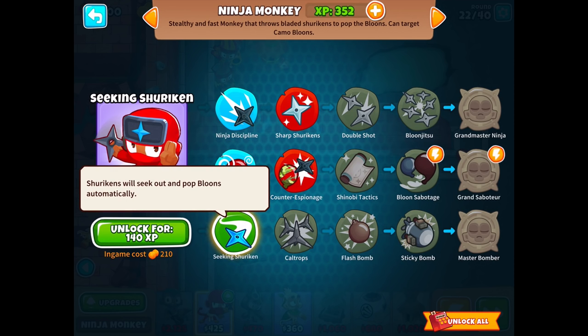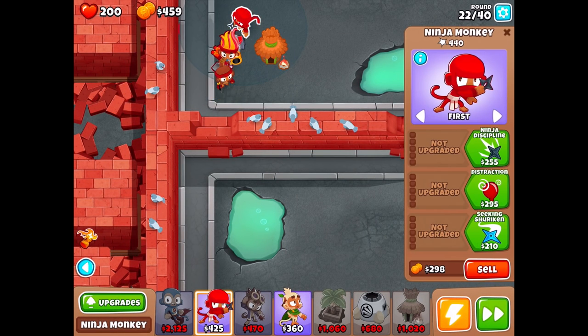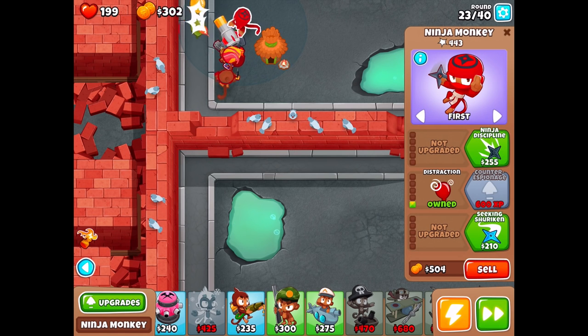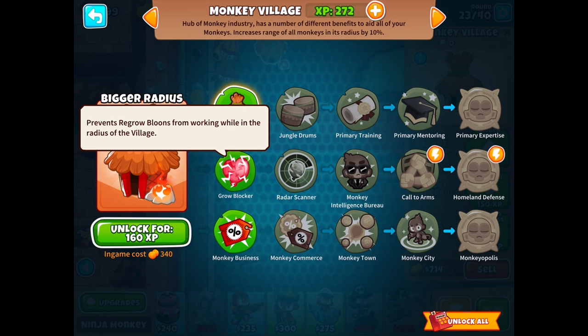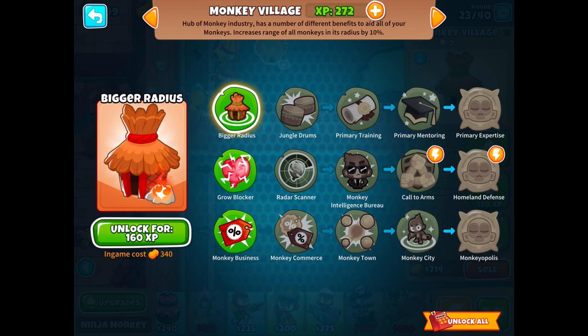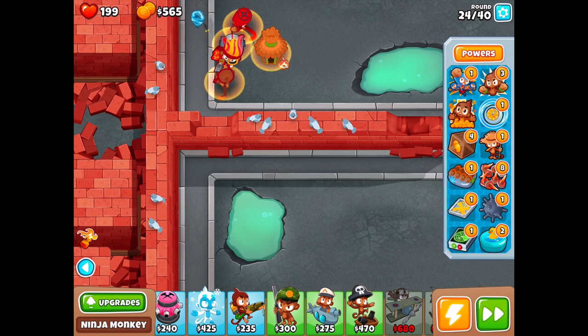We're leaking a little — one balloon got away but it's not that big of a deal. For the monkey village: bigger radius increases the influence radius, Grow Blocker prevents regrow balloons from working in the radius, and Monkey Business provides a 10% discount to all monkeys upgraded to tier three or less purchased in the radius. That sounds like the best option for me, so I'll go ahead and get that.